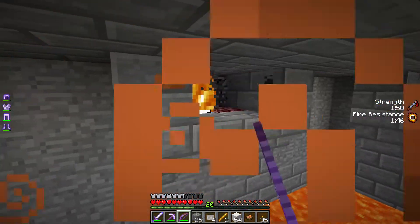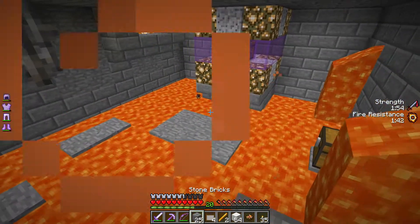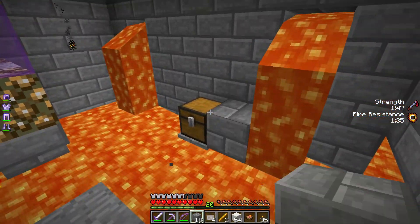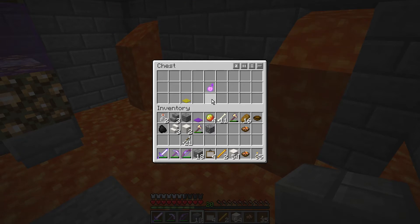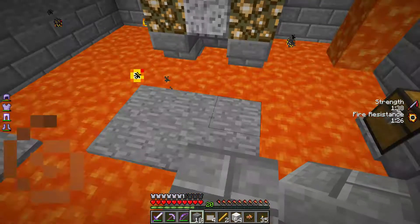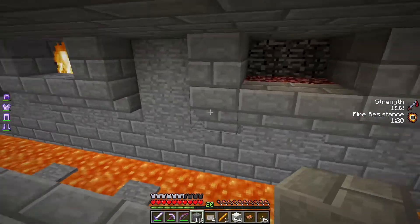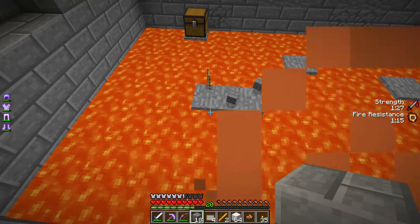Now we must keep an eye out for other creatures. And there's another chest — nice. Magma cream and fire resistance. Sharpness 2 on Unbreaking 3 — that's a pretty cool axe, thanks. It's unfortunate that we broke all those spawners. Why would you do that? It's completely your fault, even though I did it.